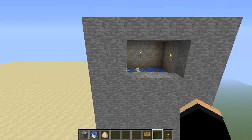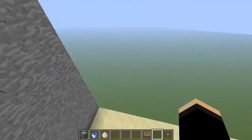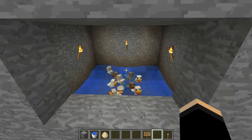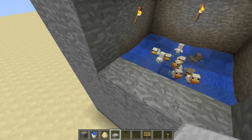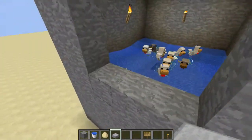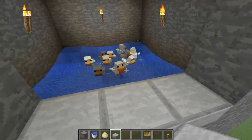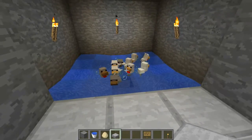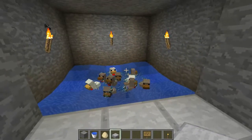Of course, there's nothing stopping you from just building this design in the open air and leaving it without a roof and building it wherever you want to. But if you build it inside, then at least nothing else can jump in. Another option is, rather than digging down two, you can dig down one so that the water level is on the same level as your floor, and then put half slabs there. All you want to do is stop the chickens from jumping out. Theoretically they shouldn't jump out anyway, but if you fill the water area up with chickens then they might start escaping, which no one wants.